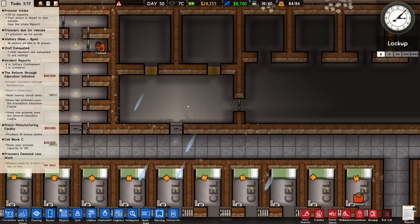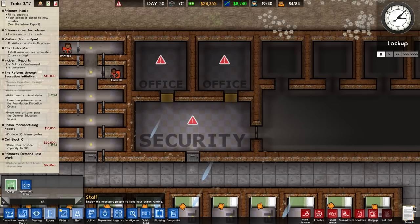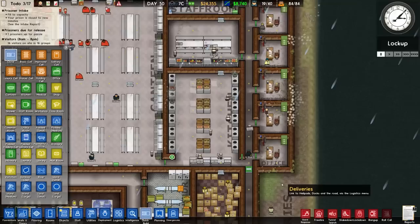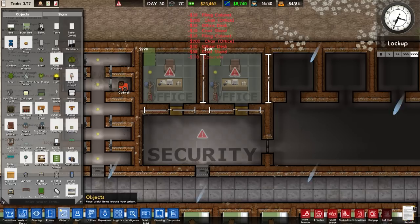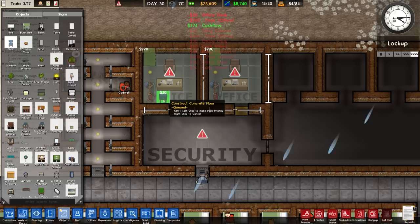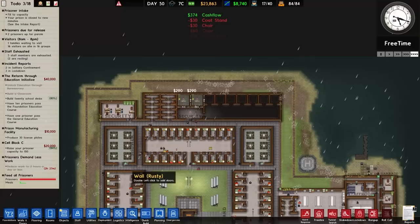Going to rooms then security - placing that as a security room. Then to offices - placing the offices in and cloning them. People have noted that cloning seems to cost more money, which does feel true. Rotating the cloned office around gives a reasonable office layout. Adding a chair and I may move the hat stand - it's a bit tight but not too much of a problem.